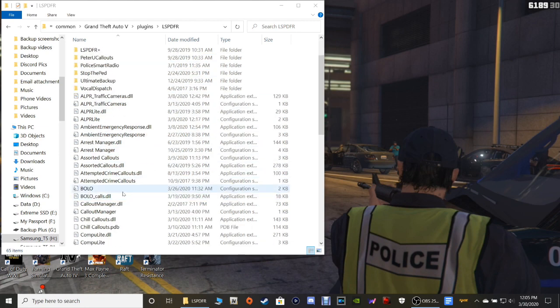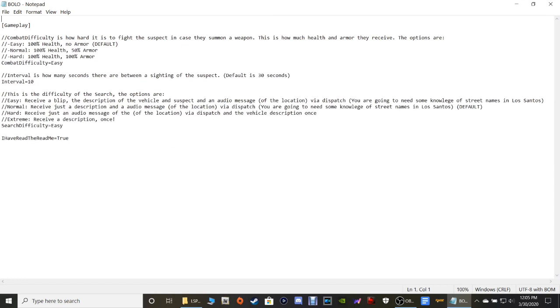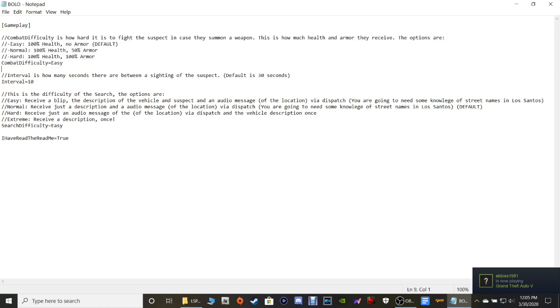Get rid of the shortcut, then go down in your LSPDFR folder and find your BOLO callout configuration settings — this one right here. Double-click that and take a look at it. In this particular area, this is going to be your combat difficulty. If something happens and they come out with a gun and start shooting at you, you have Easy, Normal, and Hard mode. I've got mine set to Easy.